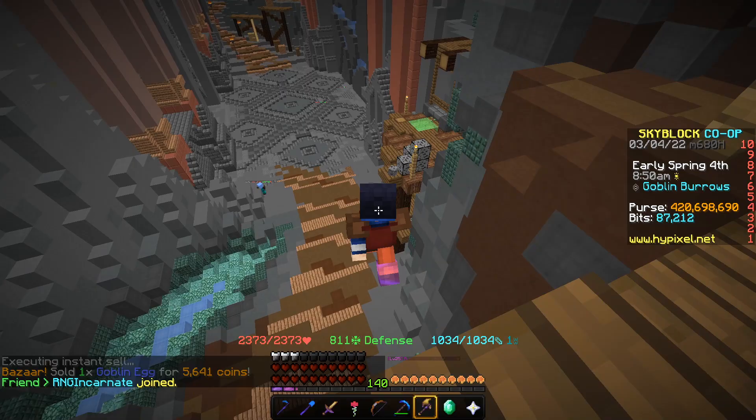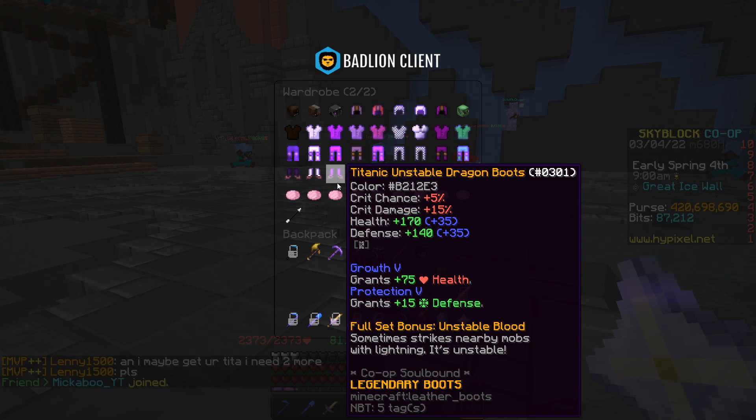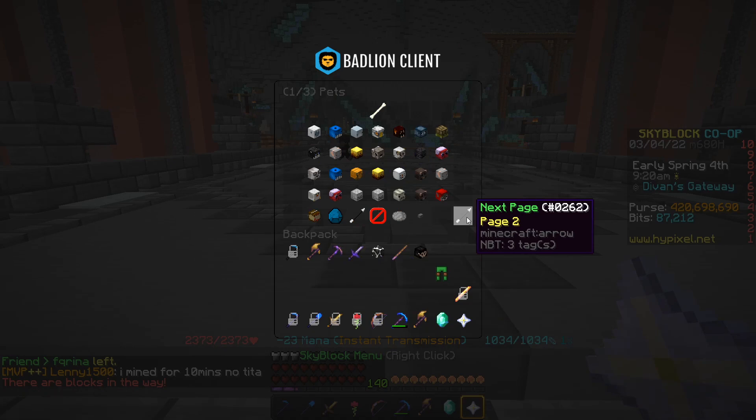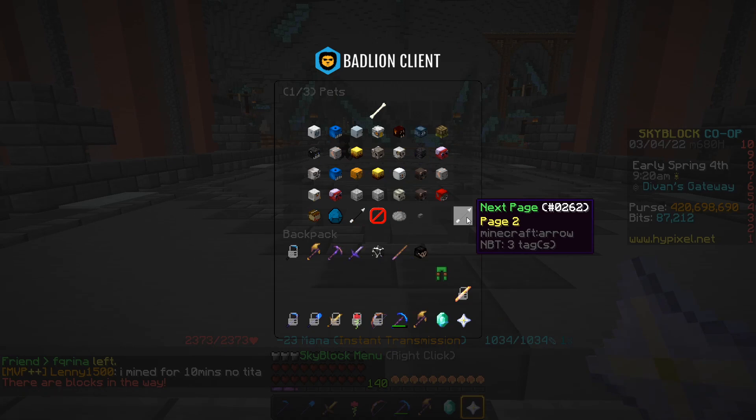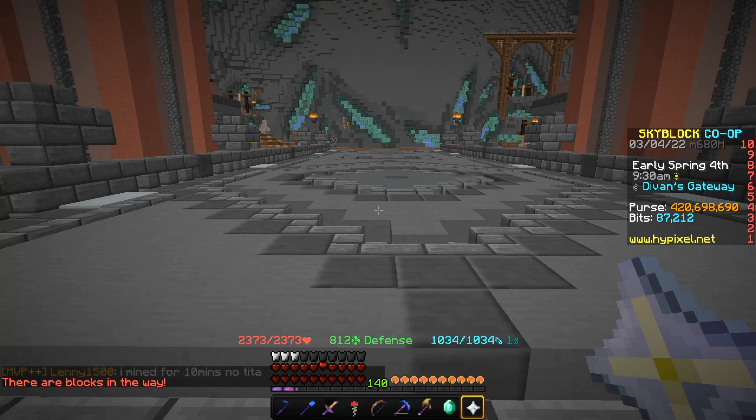So what armor sets and items do we need to actually do this correctly? There are three options. Unstable armor is the cheapest at around 500k, but it's the worst. Frozen Blaze armor is the most expensive at around 45 million coins, but it is the best. And the Baal Pet is the only pet that really AFK kills effectively — it costs around 5 million coins and is super good.